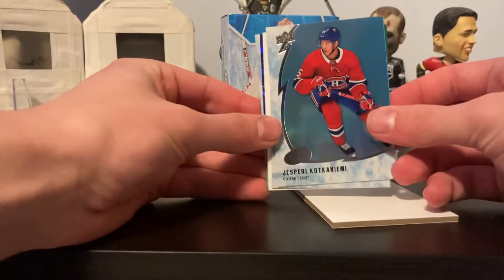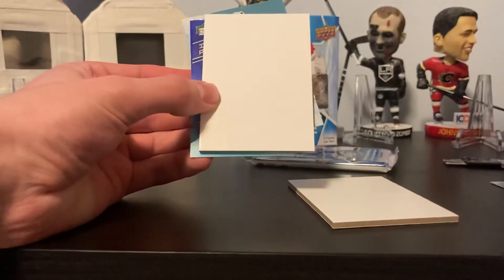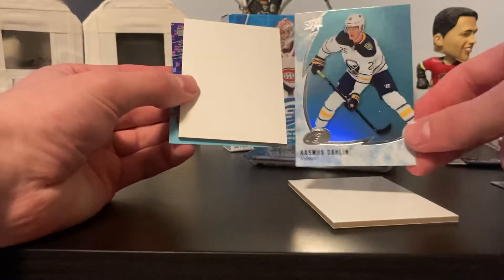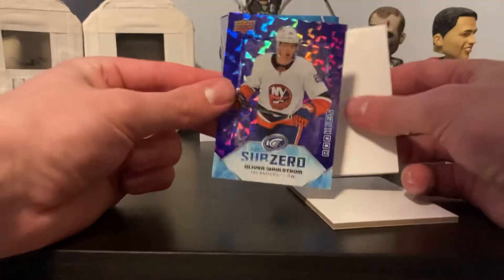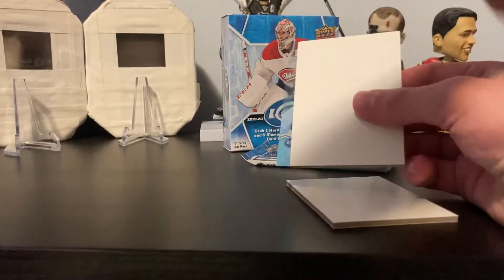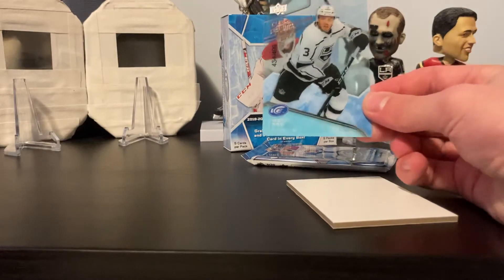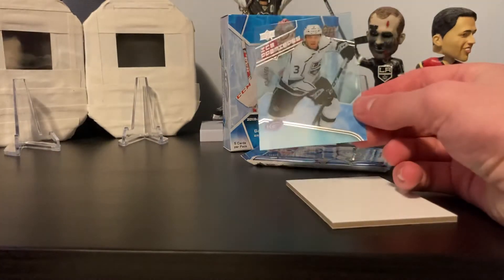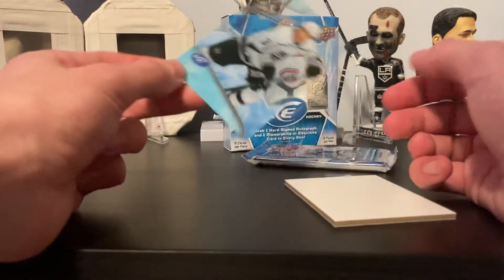We have a Matthew Tkachuk green parallel. Looks like we have a double hit pack here. Rasmus Dahlin on the base. We have another sub zero of Oliver Wahlstrom of the Islanders, also numbered to 999. And looks like we have a level three ice premieres of Matt Roy of the LA Kings, numbered 434 of 499.